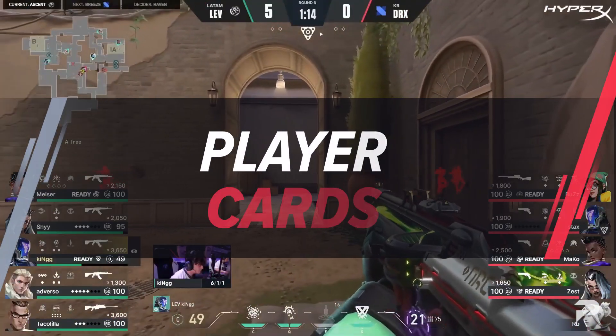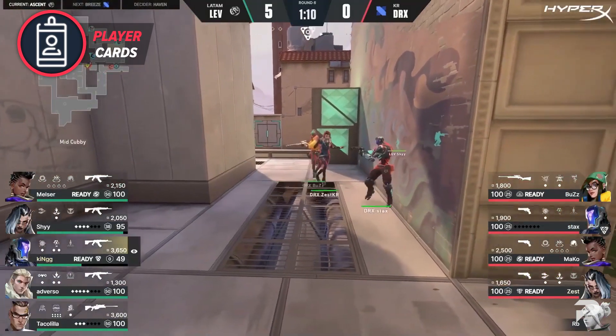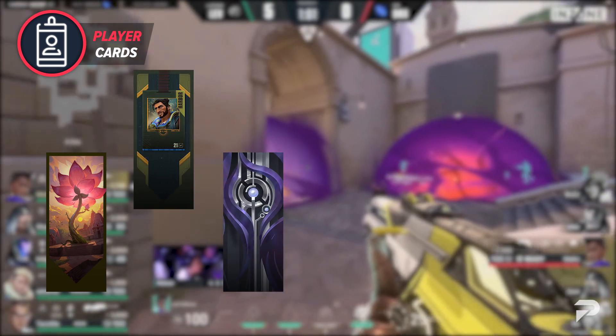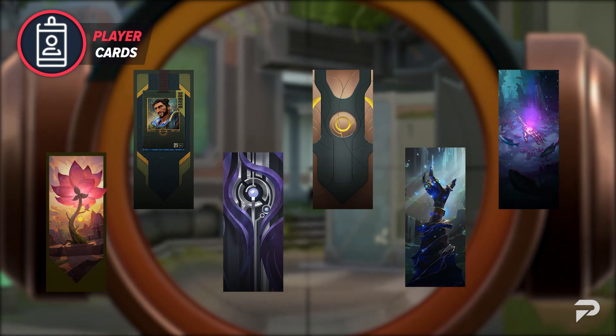Next up in the battle pass, we have the player cards. It seems like this pass really is leaning on the ancient artifact theme that Harbor is based around, because there are several player cards that are designed around that theme. Those player cards are the Astral Conduit card, the Harbor player card, the Iridian Thorn card, the Runestone card, the Unearthed Brace, and Unearthed Gauntlet card.